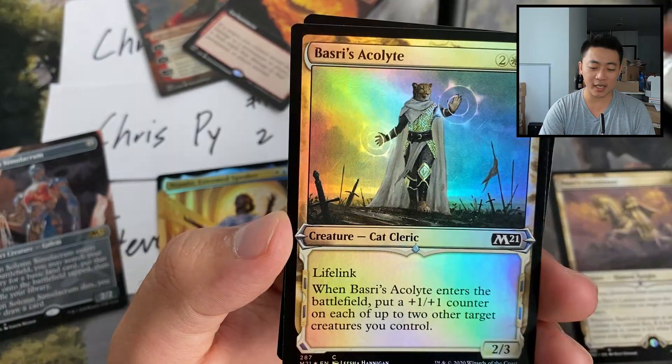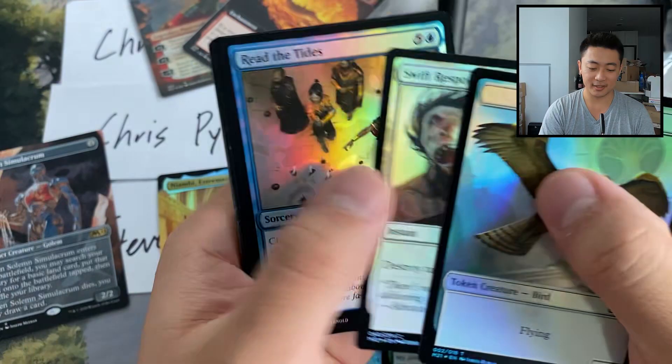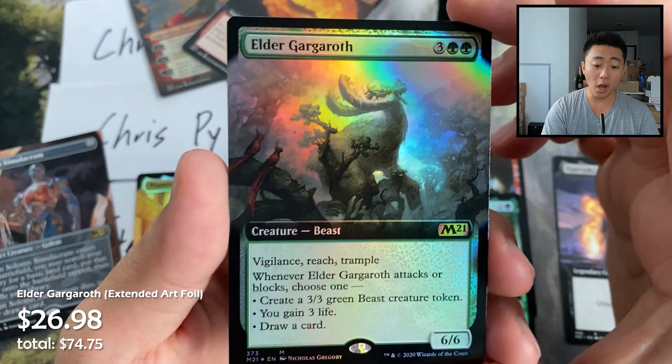That pack was a bit of a whiff but the Azusa was nice, though Azusa's not really going anywhere in the next few weeks. Showcase mountain foil, Kervik the Spiteful — and another foil extended art Elder Gargaroth! I haven't seen that many of these.